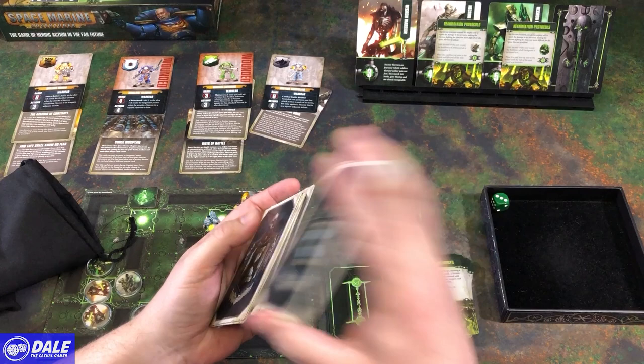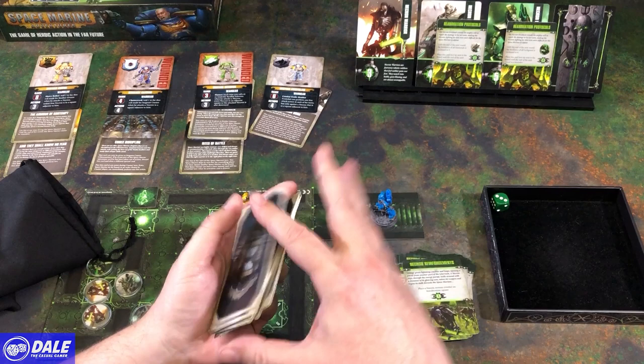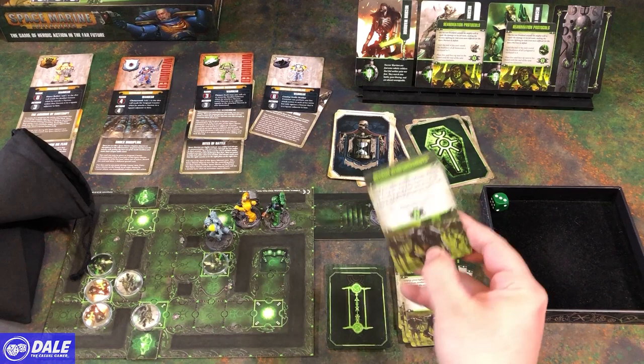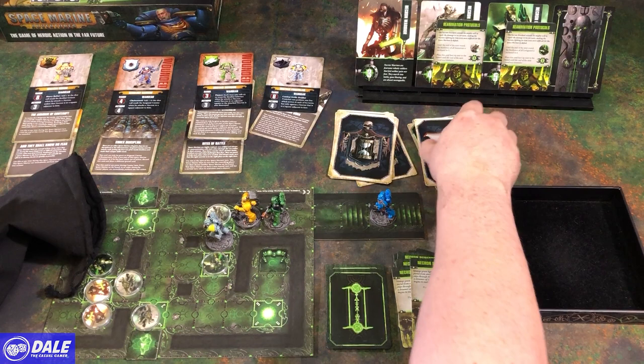I hope these cards are getting divided up well. Necrons — area 4, right here. He's got a Lichguard — uh-oh! Area 5, right here. And we're surrounded — Immortal.